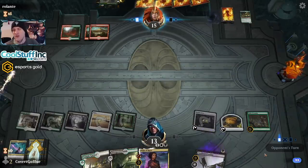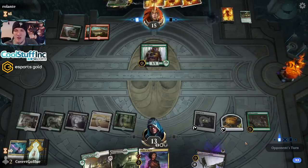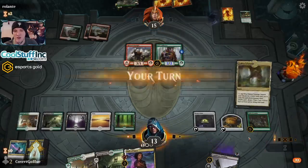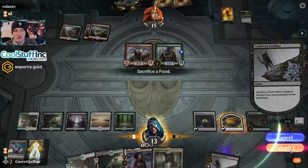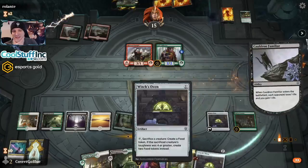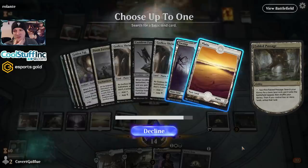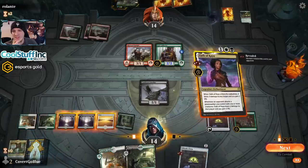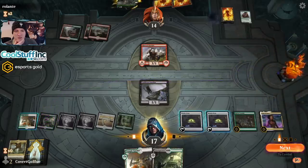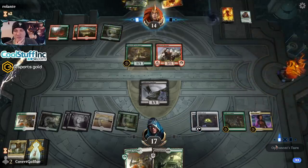Here we go — kaboom! We made the food first so we wouldn't be out of food after this exchange, and we'd be set up to bring back the cat with the Oven combo and use Trail of Crumbs in the future. If we had just blown up the cat we wouldn't have a food — we learned that earlier in the video. Here is a Pelt Collector, here is a Rimrock Knight — threats will continue until I am dead. Fabled Passage again — let's bring back the cat and see what we reveal. Another Oven is better than another cat, always.